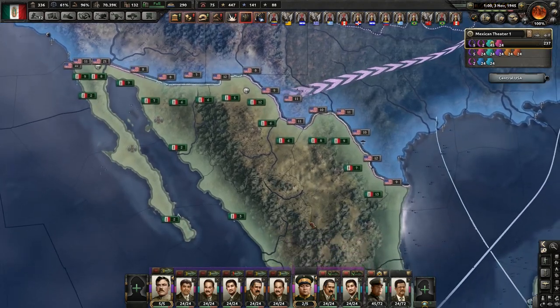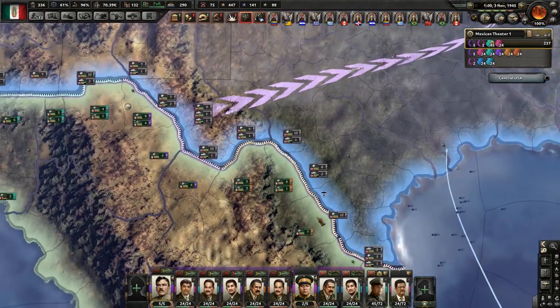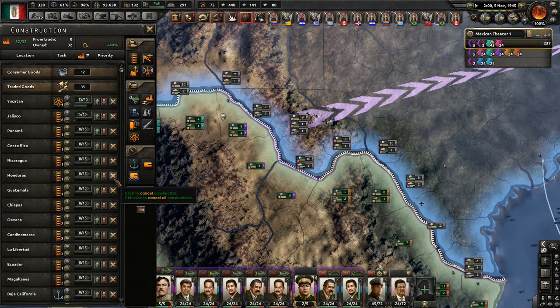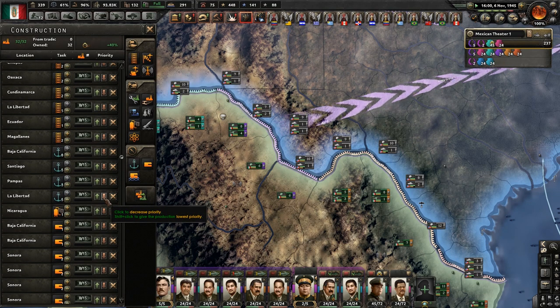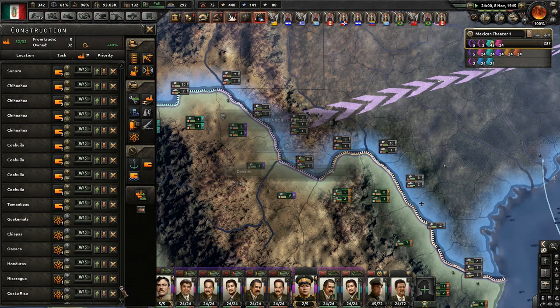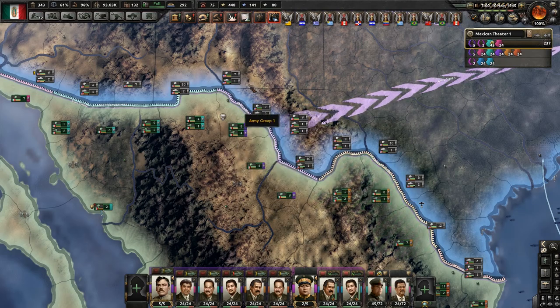I'm tempted to move units away and hope they leave theirs, but America's got this border locked so hard - we can't push through that very easily. We'll reduce some units. Those are naval bases, not dockyards. We've got our new destroyer hull, and we're working on depth charge mortar for that.